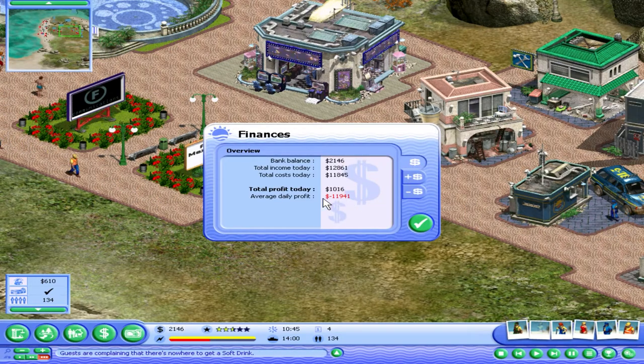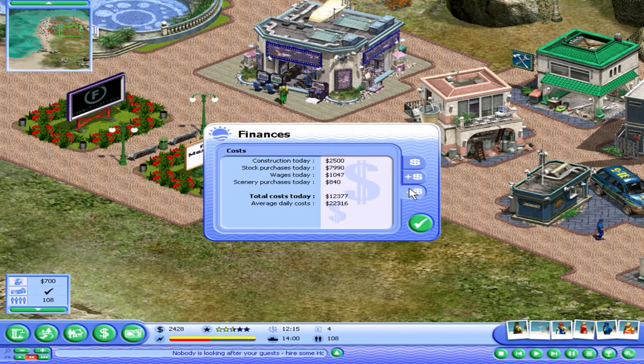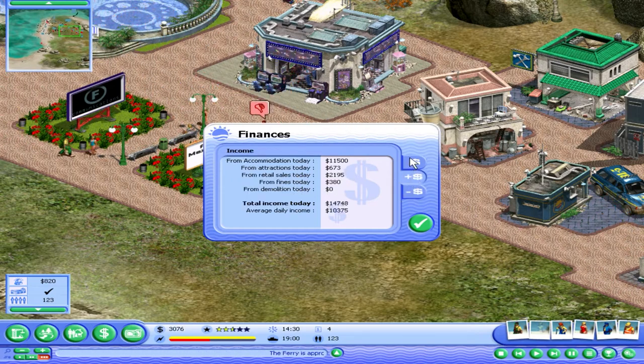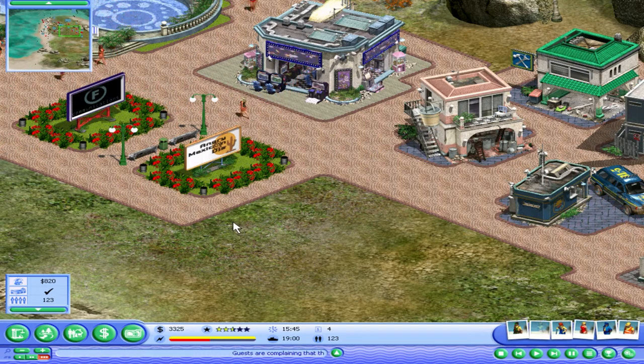Average daily profit: minus 11. Is that with the constructions? Okay, yeah — so we're making only 1k per day, that's it. Stock purchases today — what, actual stock? Oh my god, we're gonna take forever to get 10k.